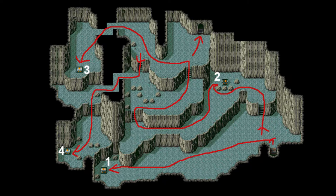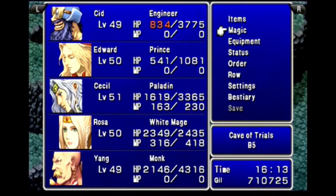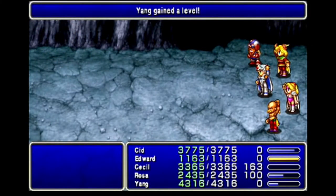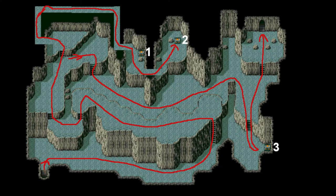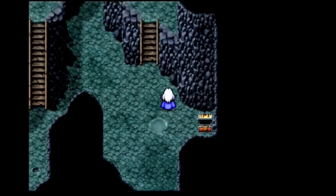Onto B5. First I go all the way west for my first chest, then back to the entrance and north for the second. West up the stairs, north, up the stairs, west through a hidden passage to the third chest, then south through another hidden passage and south some more to another. Exit in the northeast corner. First chest is a Siren, second is a Remedy. Cecil reaches level 51 and Rosa level 50 in the same fight. Edward reaches level 51 in the next. Third chest has a Robe of Lords — no one can equip it right now. The last chest has a Sage's Robe that also can't be equipped. Yang reaches level 50. Onto B6, navigating stairs and hidden passages to two chests in the north and a third to the south. First chest has a Grand Helm for Cid, second has Grand Armour, also for Cid. Last chest is just a Dry Ether.